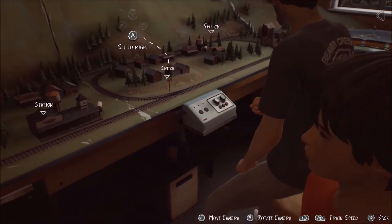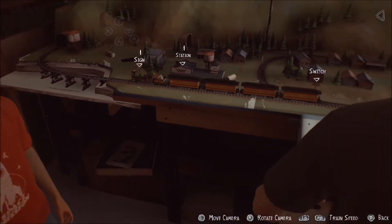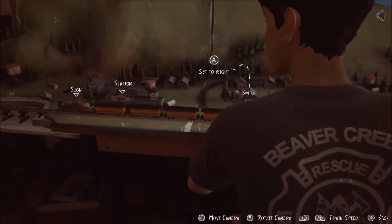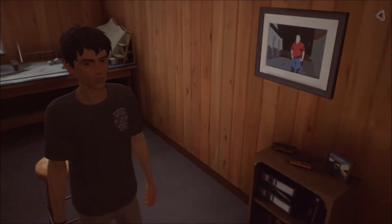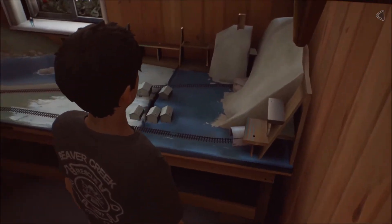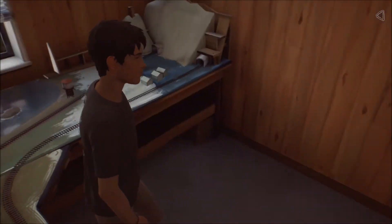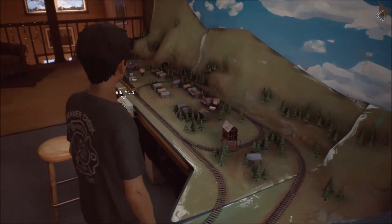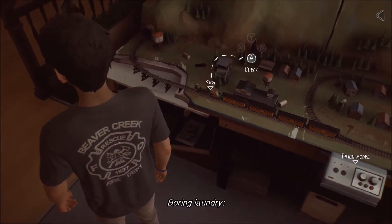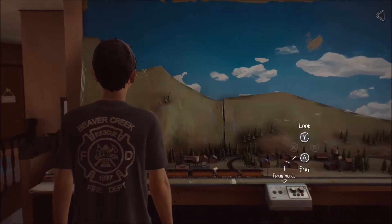Shawn will say that there is something stuck in the tunnel, which will be your cue to turn off the train or switch it off at the station. Now I didn't go to the train itself to find out what was stuck — I went over to the tunnel thinking I could interact there, which being a dumbass is what I did. So just go over to the train and check on it.